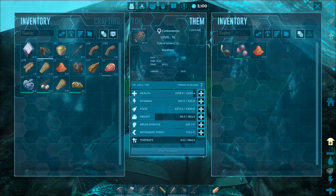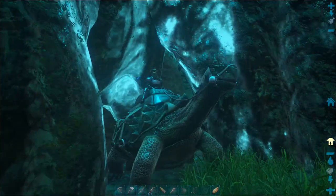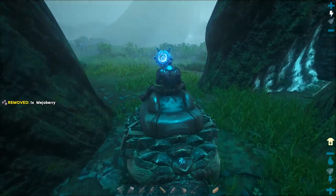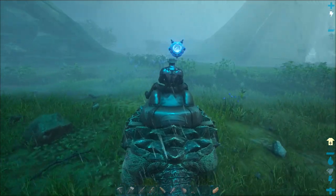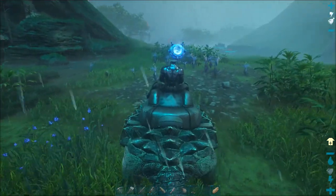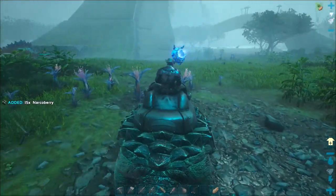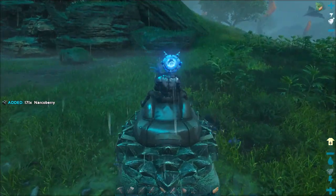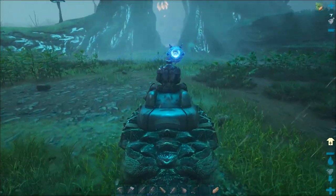I have just tamed a tortoise — if anyone's got any suggestions for names, stick them down in the comments below. It's just tucked away in a little gap in the tree. I've got a way of gathering narco berries now. You see these blue tall plants? These actually gather nothing but fibre and narco berries. See, 15 with one hit, 50 odd now — these plants here are the narco berry plants in the Genesis playthrough.